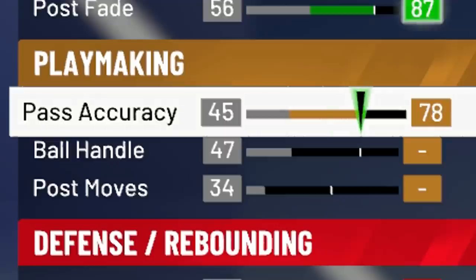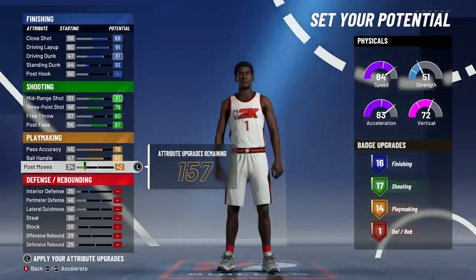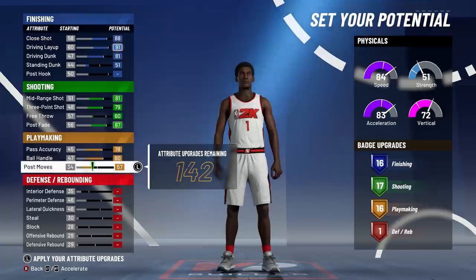For playmaking, we max pass accuracy and max ball handle. I want more than 13 playmaking badges, so I keep going until I get 16 playmaking badges. I didn't go to 17 because it would take too many attributes for just one extra badge and wouldn't be worth it.